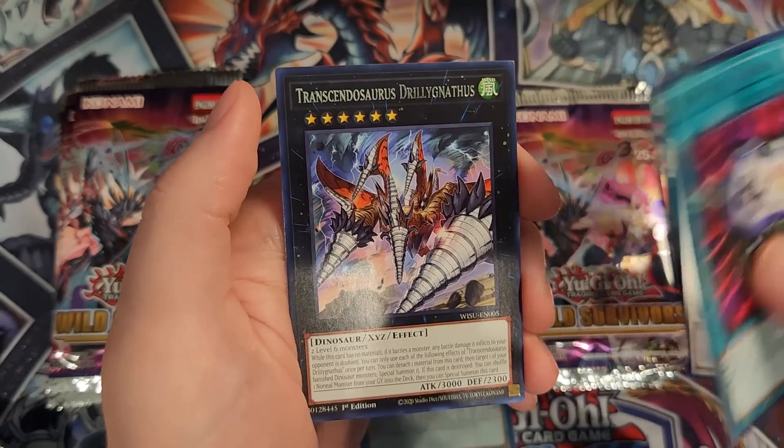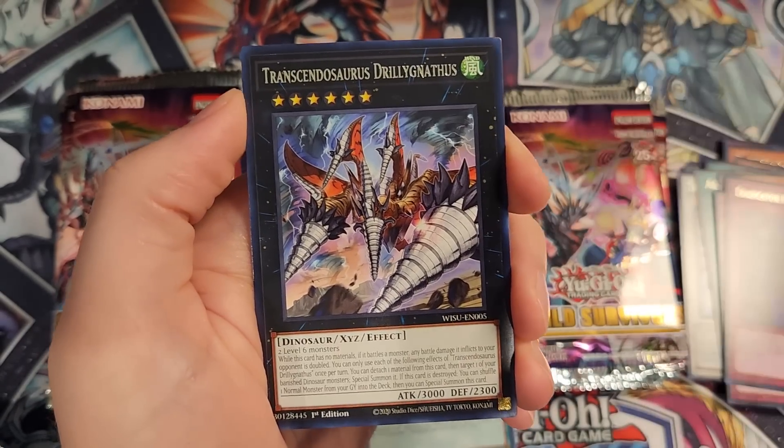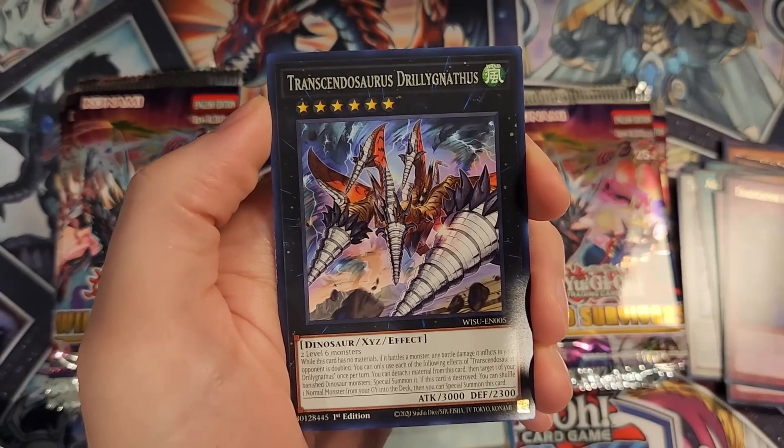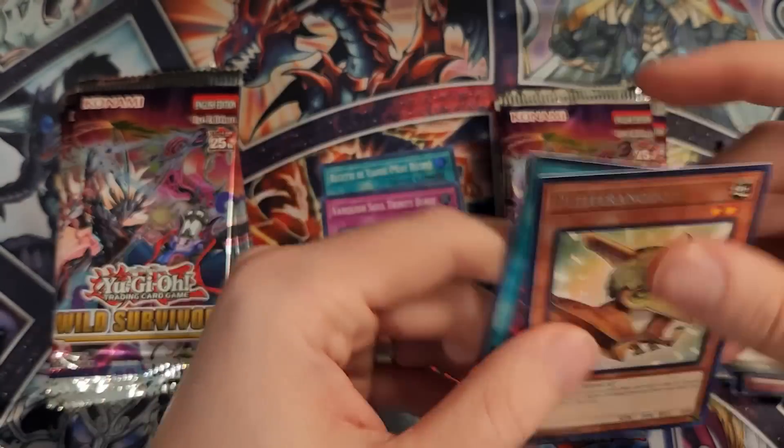Econ, of course. Another one of these big dinosaur monsters — this is a rank 6. I don't even know what the name was, it was like Lance something — it was a Pendulum monster, a level 6 monster, so that is a new form of that. And then we have the Pteradon once again.